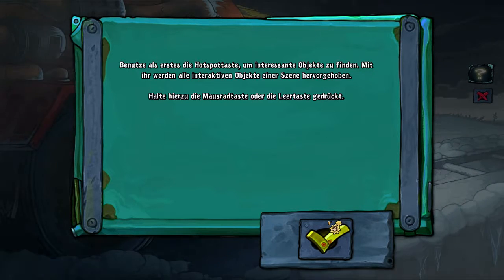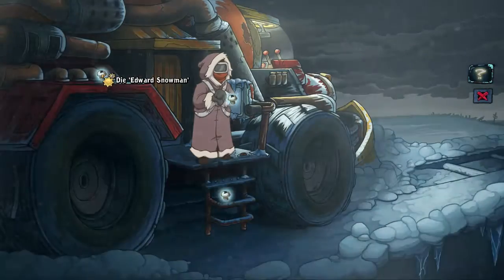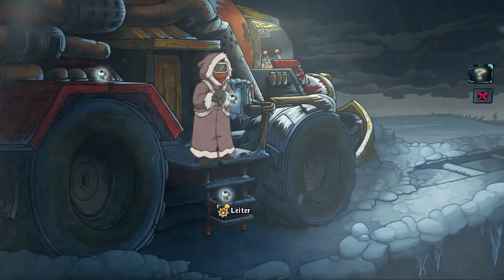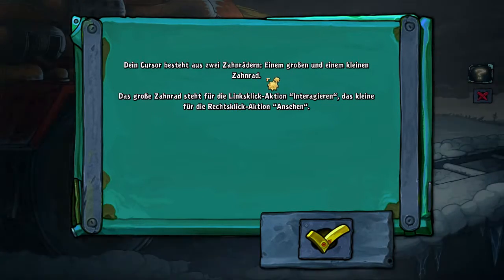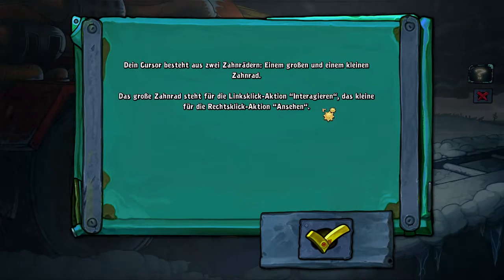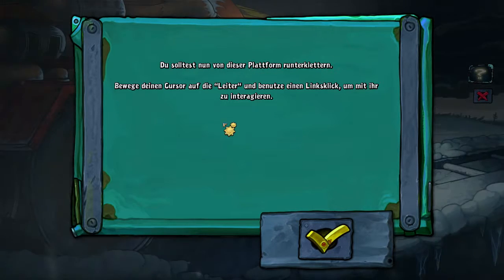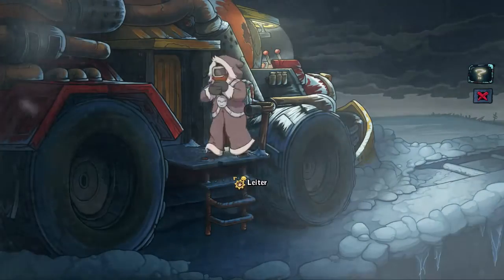I can't press the mouse wheel button because it's broken — I still haven't replaced it. So the spacebar then. Frozen toolbox, the Edward Snowman, and a ladder. Your cursor consists of two gears: a large and a small one. The large gear represents the left-click action 'Interact', the small one the right-click action 'Examine'. You should now climb down from this platform — move your cursor to the ladder and use a left-click to interact with it.